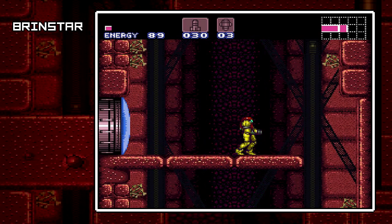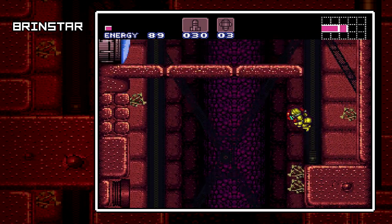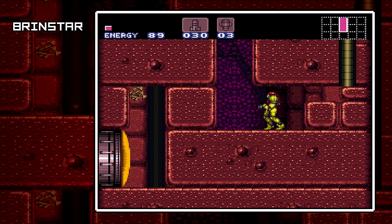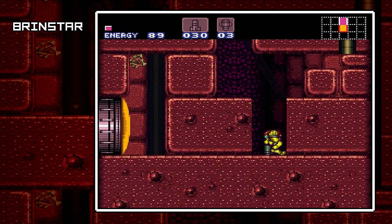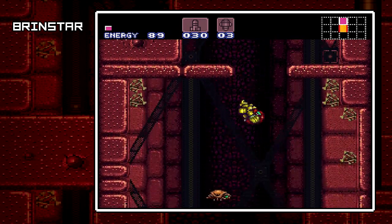I don't understand the reason to lock all this up behind a green door, because we've already kind of progressed past the part it didn't want us to go to. Anyway, this is still part of Brinstar. This is what I like to call the Red Rock area — Red Rocky... Rocky Red? I forgot. Something like that. I'm gonna call it Red Rock area.